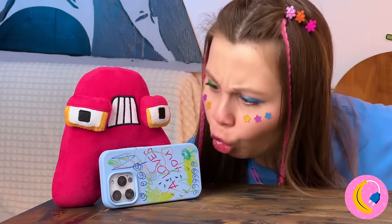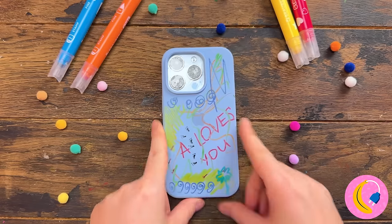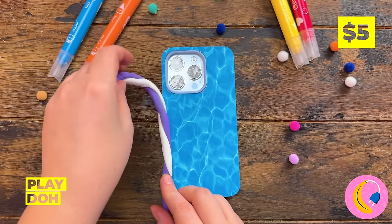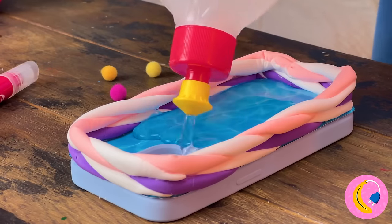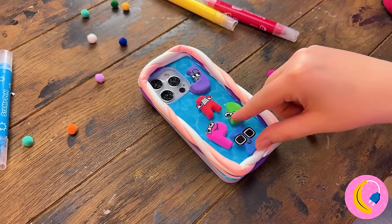Speaking of which, yours could use a makeover too. Let's start with a new case, add a nice clay rim, and fill up the inside with clear liquid glue. Our alphabet friends are going for a swim.